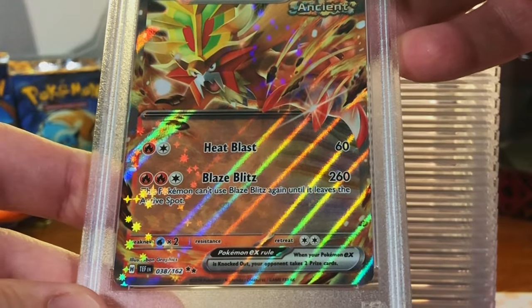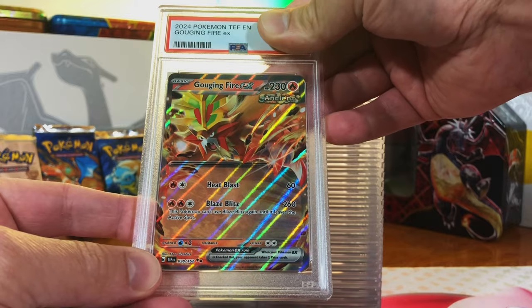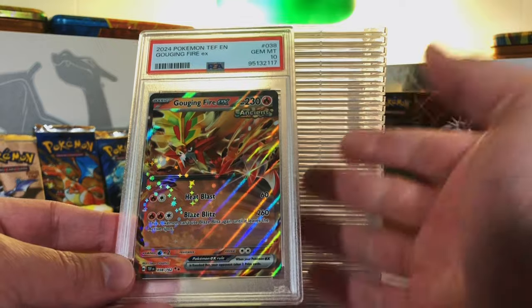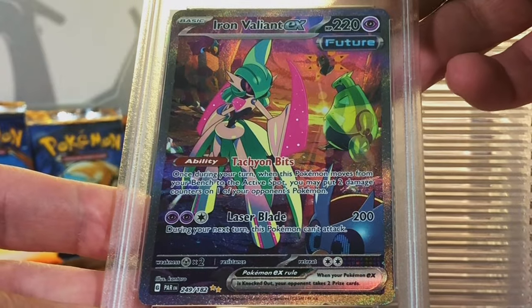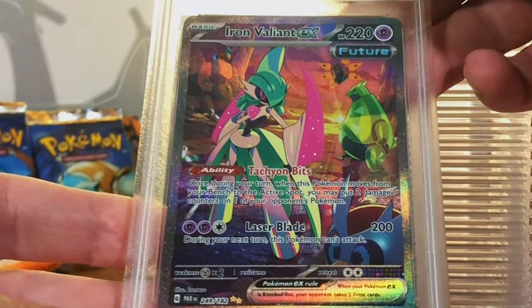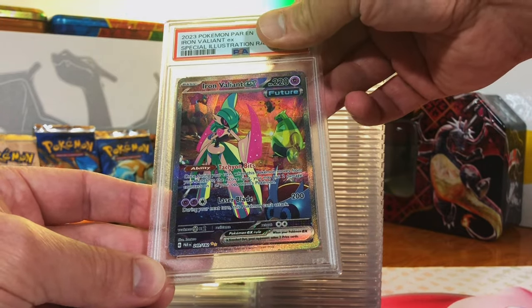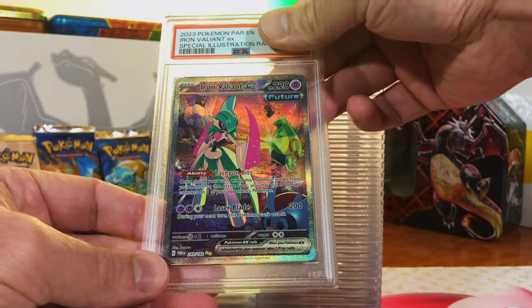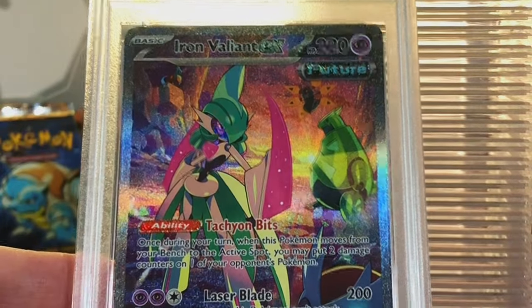Gouging Fire EX Double Rare from Temporal Forces — I'm going to guess an 8. Gem Mint 10! Won't find me complaining about it. Iron Valiant EX Special Illustration Rare — another awesome moment in the PokéRev 5.0 opening. Absolutely awesome card, first time pulling it. I'm going with a 9. Mint 9! I'll take that and run with it — awesome artwork. I'm loving this.